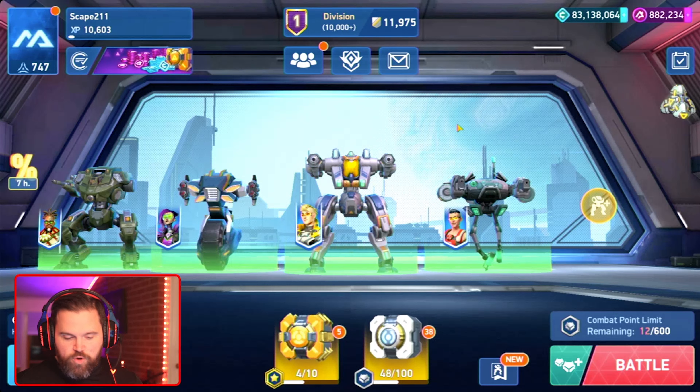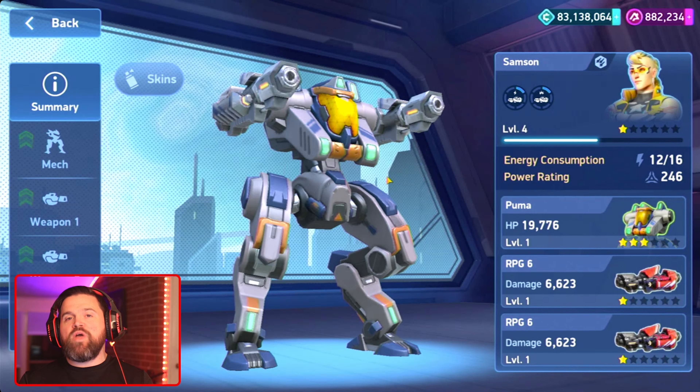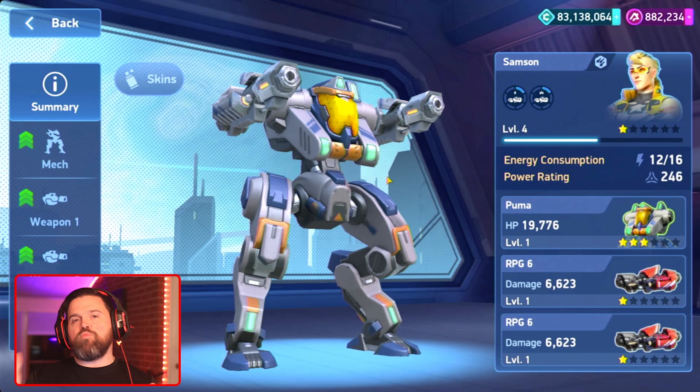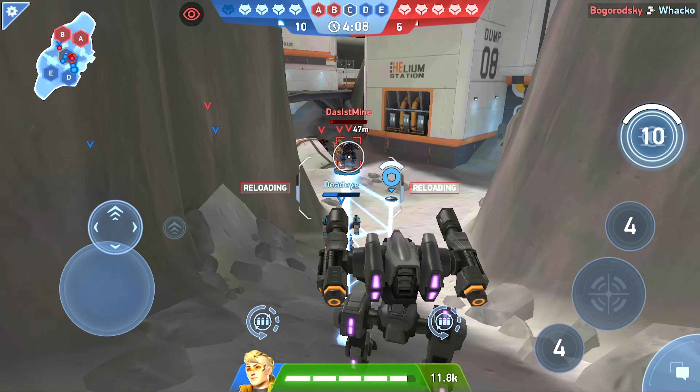By way of example, we're going to focus on Puma first. Puma is a mech that you get on tier two, so we'll look at tier two at its natural two-star rating and then look at the different builds that work for it on that tier, then tier up into tier three. We'll also look at ranking it up once to three stars because at 16 energy it's actually pretty decent too. We're mostly going to focus on where we find Puma generally the most effective.